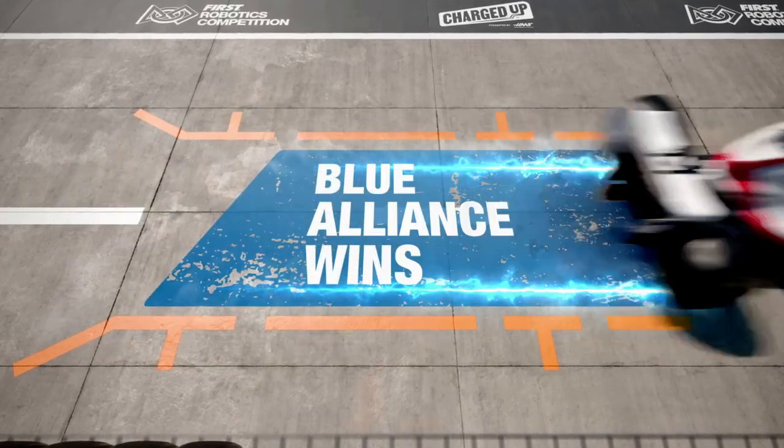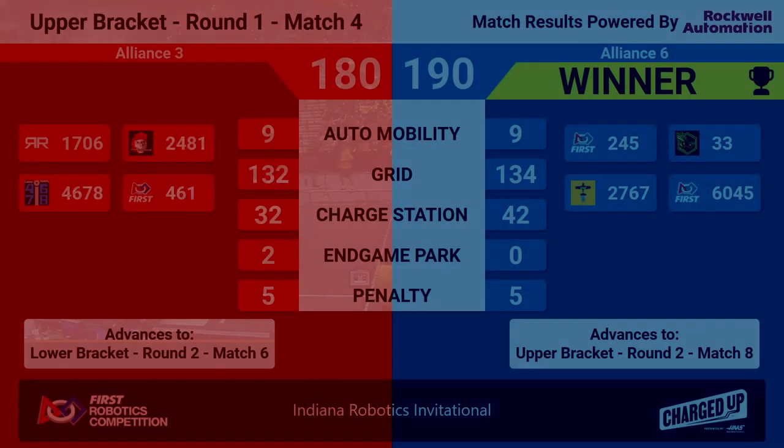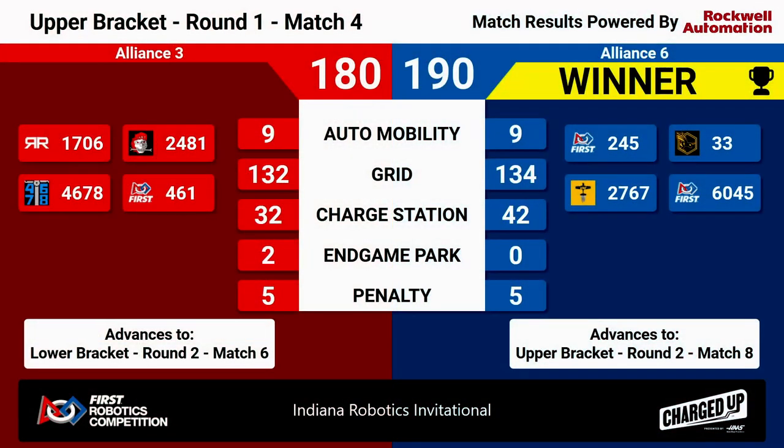Final scores for the last match of round one indicate a Blue Alliance victory by just 10 points. The value of a robot being docked and engaged in Endgame: 190 for Alliance 6, 180 for Alliance 3. What this means is our winner, the number six Alliance, will advance to the upper bracket — they'll stay up top and we'll see them next round in match number eight. The Red number three Alliance has dropped to the lower bracket; we'll see them in round two in match number six. Again, this is the end of round number one during our playoffs here at IRI. We'll see you next time.